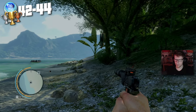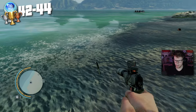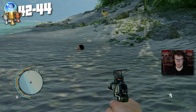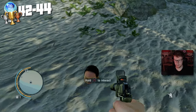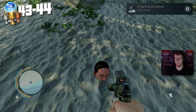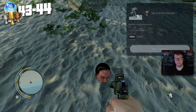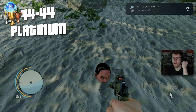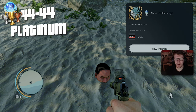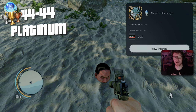For the final trophy needed for the platinum, we find a lost Hollywood star buried in the sand and interact with him: Say Hi to the Internet — find the lost Hollywood star. And then: Mastered the Jungle — there it is, our beautiful platinum for Far Cry 3 Classic. Obtain all the trophies!